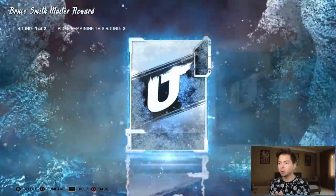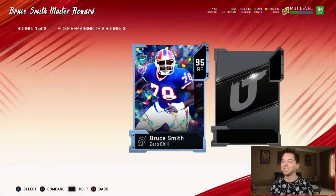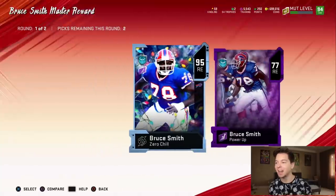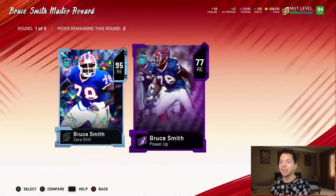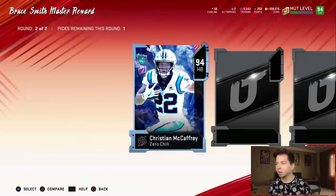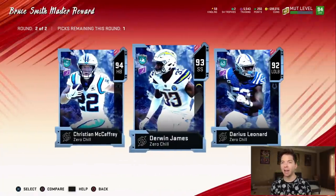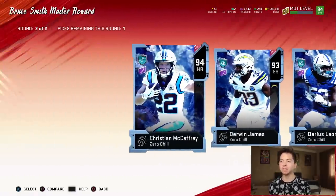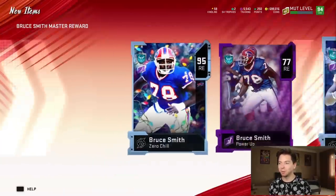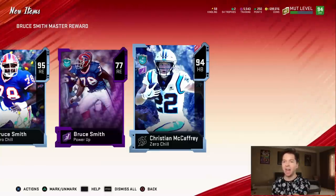We get two cards here in the animation — I guess it's the same as the other ones. I thought with the card art there'd be Christmas lights and stuff. We do get his power-up, so I feel like an idiot because I just bought it for like 80,000 coins. Wait — we get all three players back as NATs? I didn't even know that. We can only pick one, and it makes sense to pick Christian McCaffrey because he's the most expensive. Once I'm done with this video, I can literally just sell the one I'm using for like 300k and plug in the NAT version.